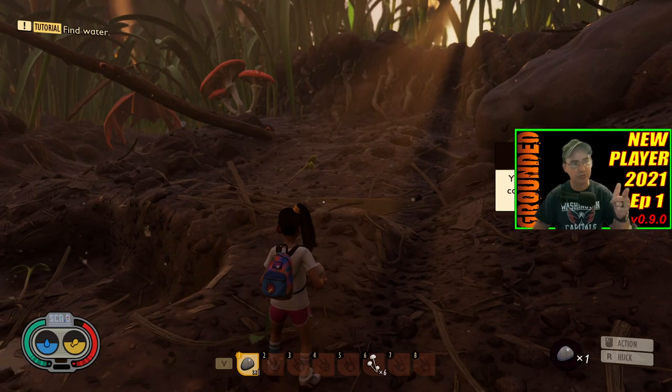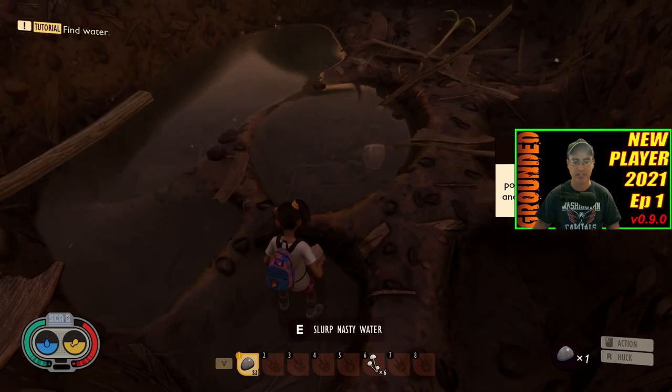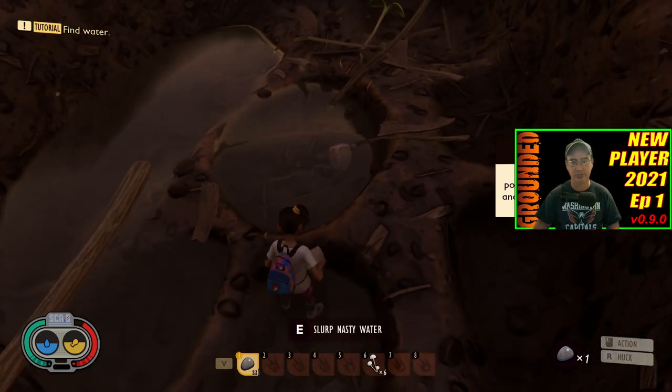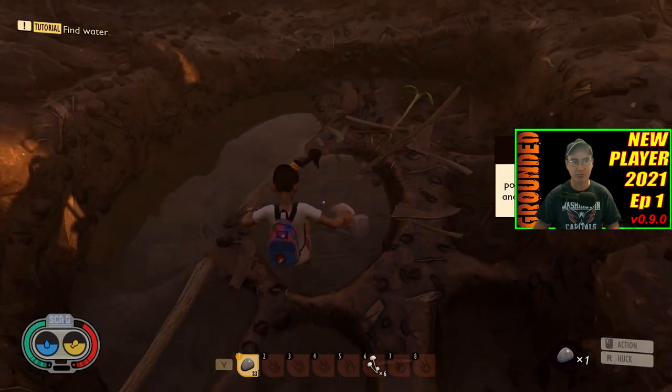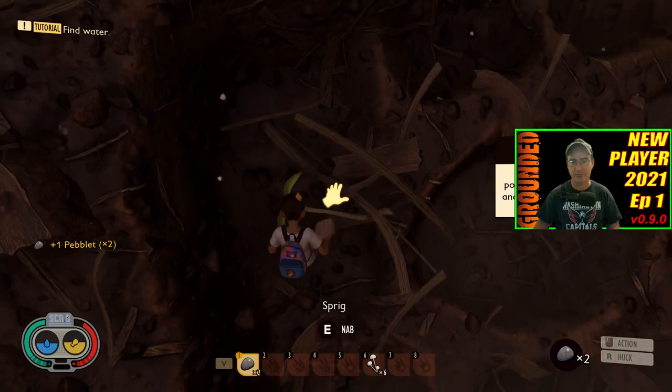As you can see, the tutorial tells you you want to find water. Do not drink this water down here — this is gross. It says 'slurp nasty water.' You don't want to do that because you will lose health. So stay away from that water.